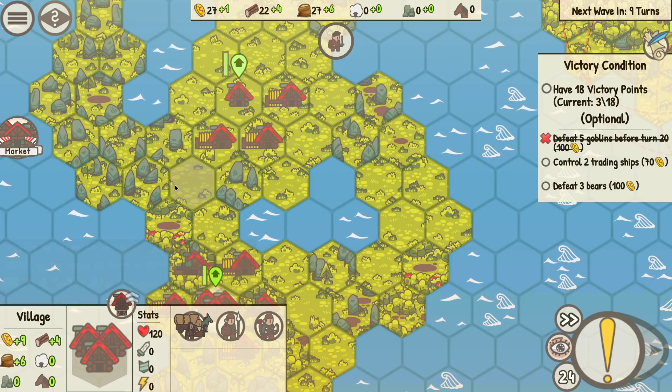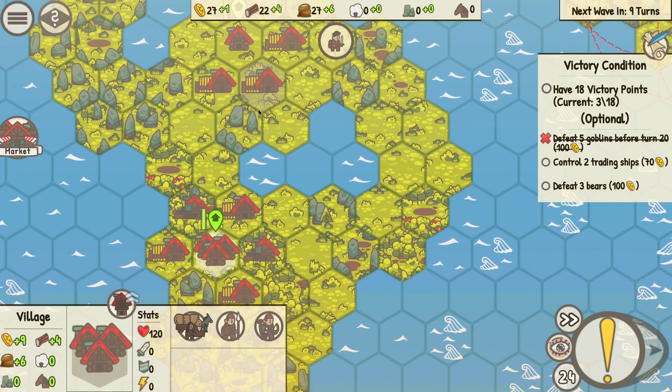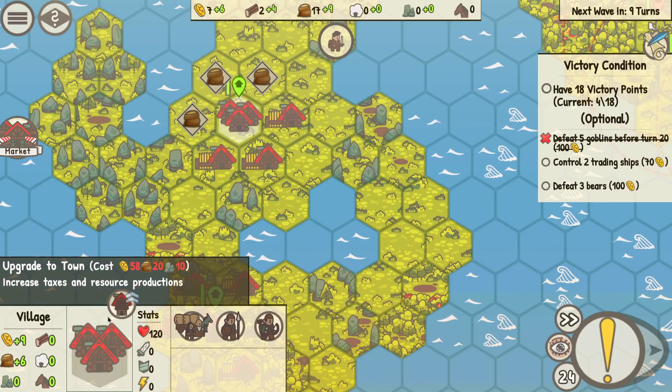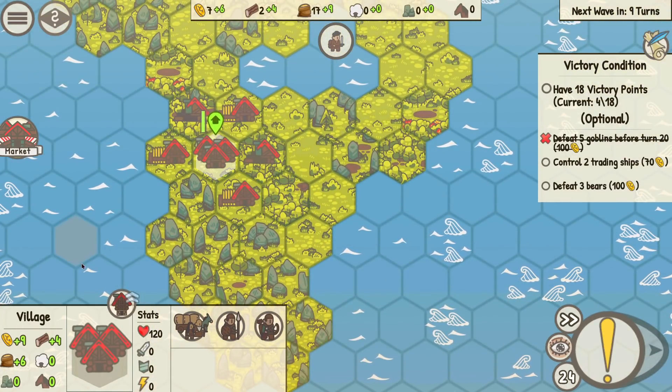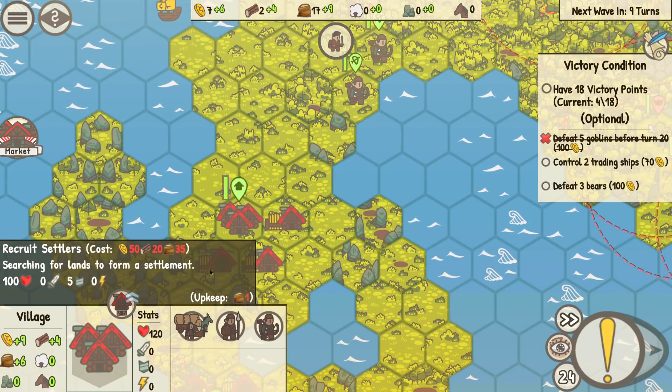50 gold is just so much. I can upgrade — oh, I should do that! I'm getting 4 gold now, but if I upgrade to a village I get 9 gold? Nice. We need to upgrade this guy as soon as we can. Oh wait, it's going to cost stone. Never mind. Let's stand back and wait for the guys with the shields to show up and blast them.